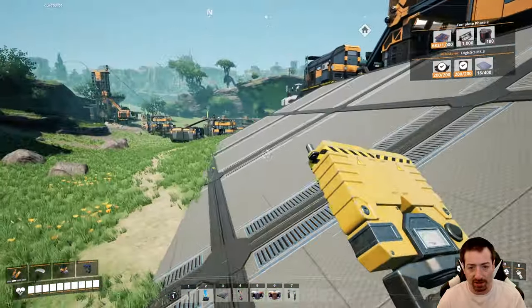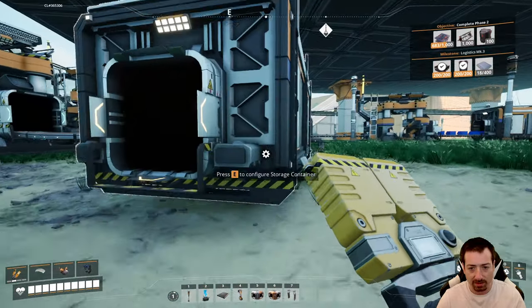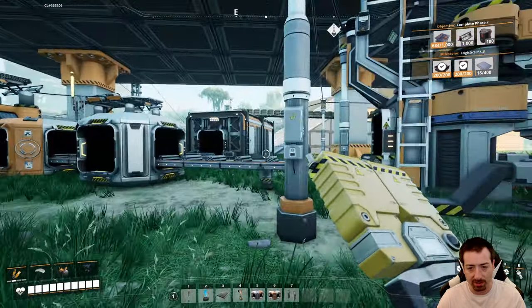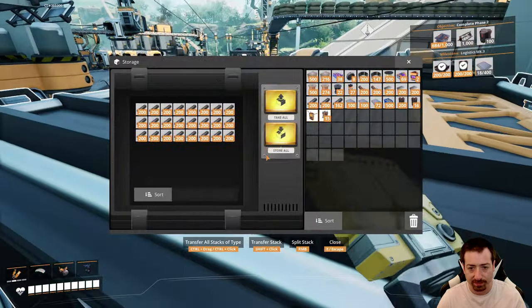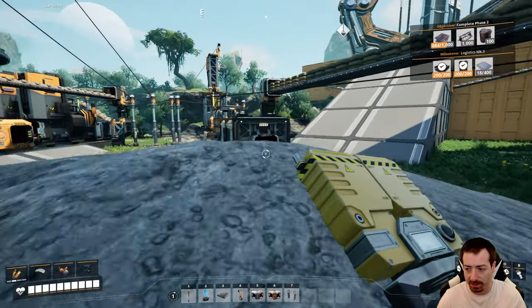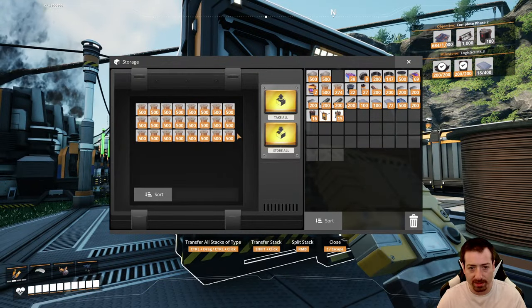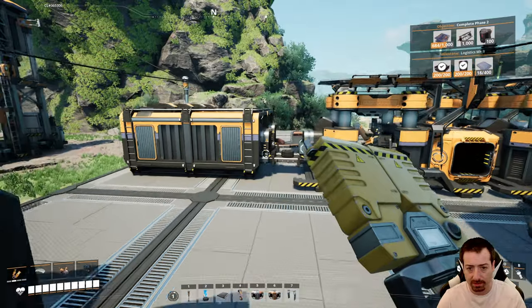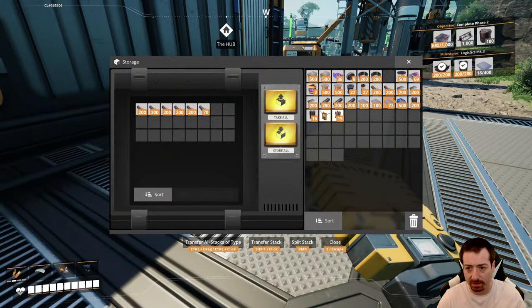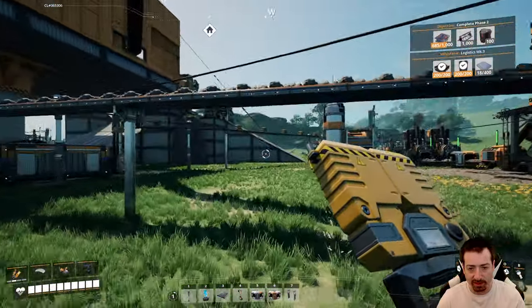As soon as we start adding more sections to the factory, it will use more power. But at least we're not just using a ton of biofuel all the time anymore. The biofuel will last a long time because it only shows up when needed. Right now my factory is hovering around what the coal plants produce. I might as well restock on things while I'm down here — concrete, wire, cable, pipeline sheeting.